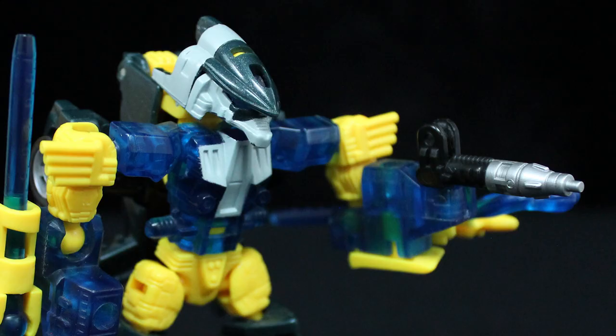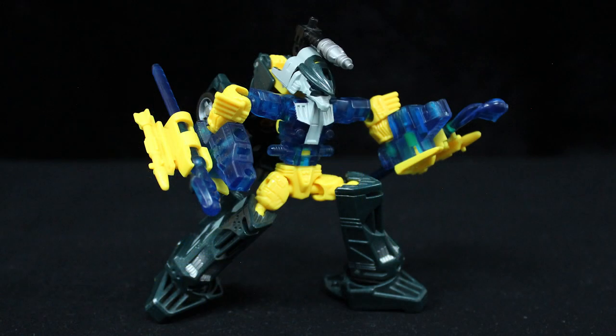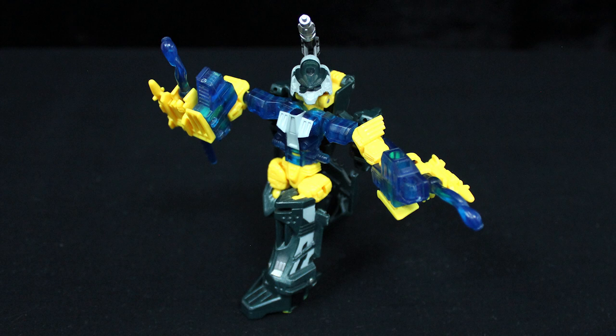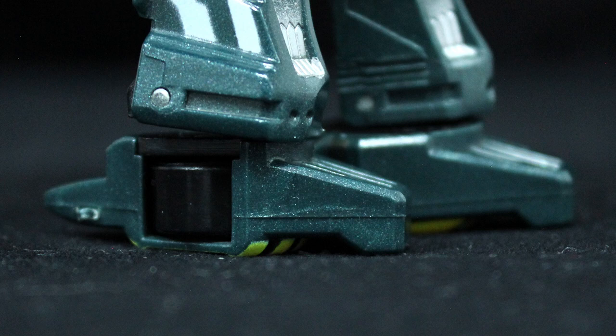Aside from the missiles, the gun mounted on his head can detach and be handheld. Almost every joint that makes up Mirage's limbs is ball and socket — the shoulders, elbows, hips, and knees — except the ankles, which can technically swivel horizontally. His waist also swivels, and the head is on a hinged stem that's ball-jointed at the other end. He's not the easiest figure to balance, given that he doesn't have a flat footprint.